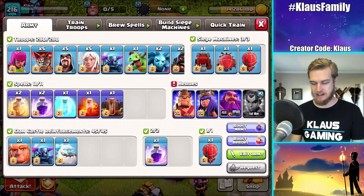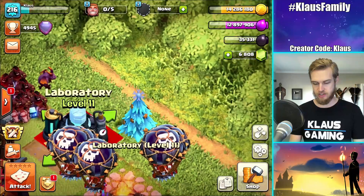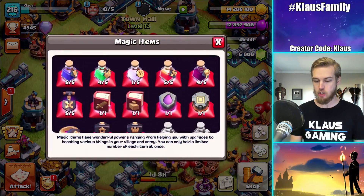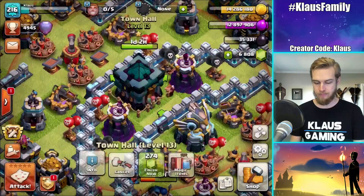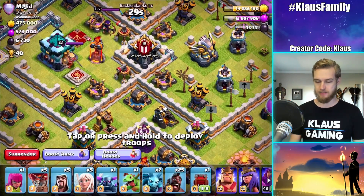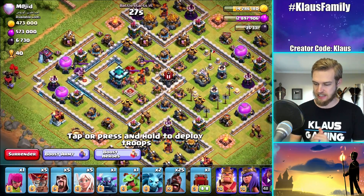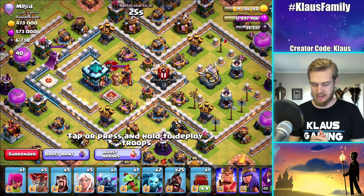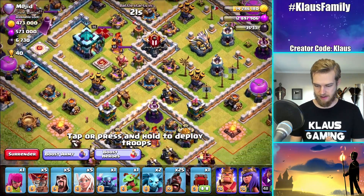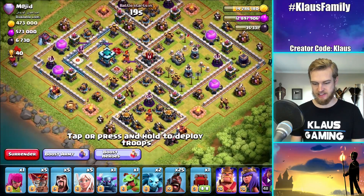Let's go out and get a couple of raids. I'm going to go ahead and boost. We're going to get a few attacks in today — I'm thinking three, but we'll see. I've already got the boost going. Let's go out and smack a few Legend League bases. Interesting base design.